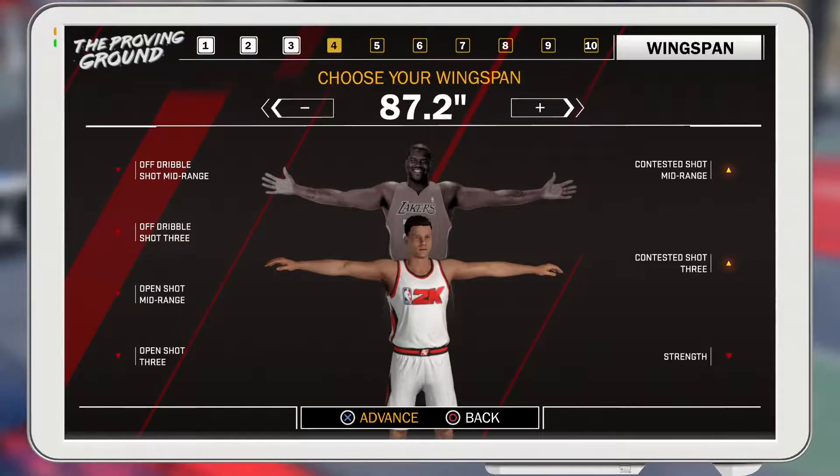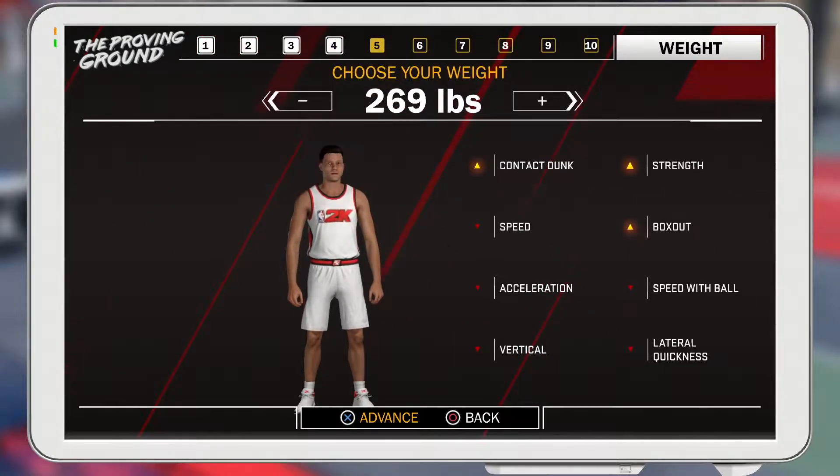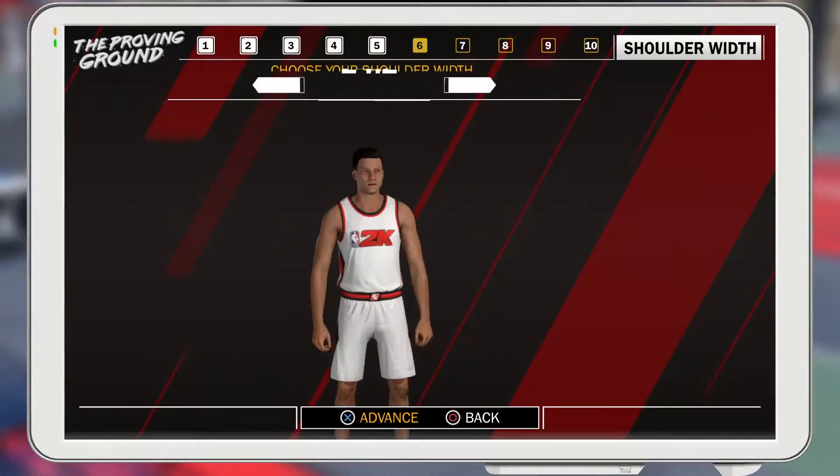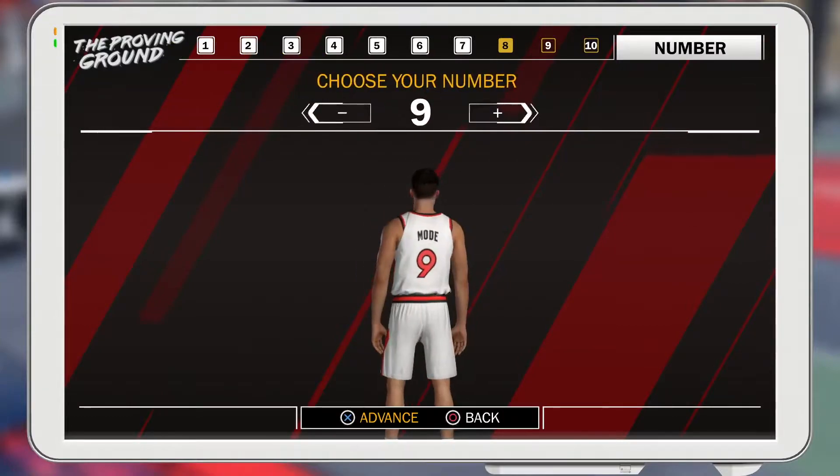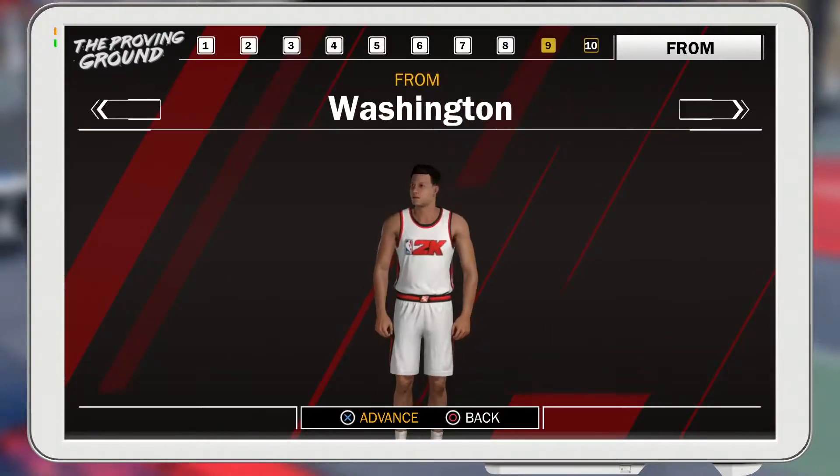I went with 6'11 for the pure stretch 4, max wingspan, and then I upped the weight a little bit to get a little more strength since he's a pure sharp. You're not going to go 300, but we're going to go up to around 270-ish. Of course max shoulders, I'm going to go right-handed and pick my number and college. Pure stretch 4 and pure stretch 5 are some of the better center builds in the game.